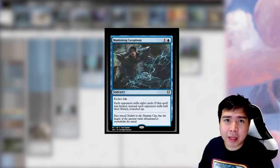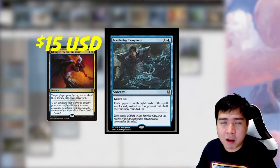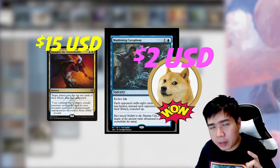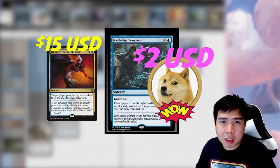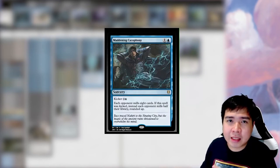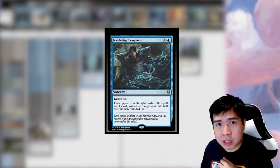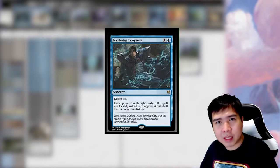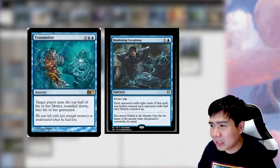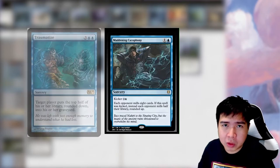The rest of the deck is basically the same with one difference: Maddening Cacophony replaces Glimpse the Unthinkable. Glimpse the Unthinkable runs about $15 US TCG mid, while Maddening Cacophony is very cheap — pick it up right now. Glimpse is Dimir and mills top 10 cards of target player's library, while Maddening Cacophony says opponents, so you don't have to target. With kicker plus 4 casting cost, it becomes like Traumatize — each opponent halves their library, rounded up, putting those cards into the graveyard.